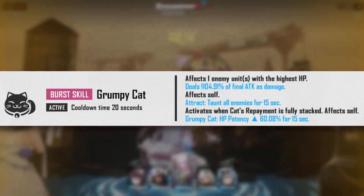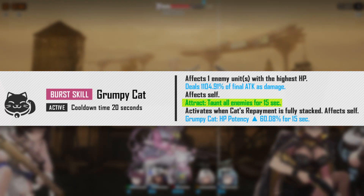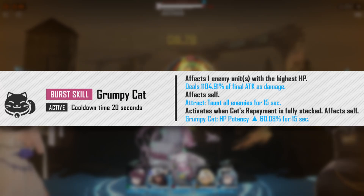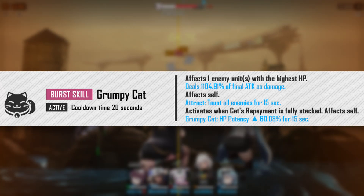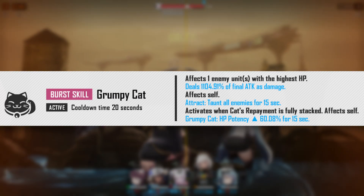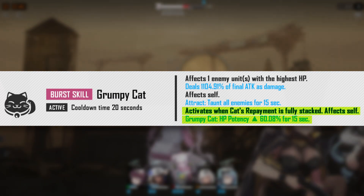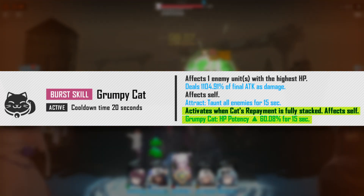Her burst also has an effect that lets her taunt all enemies for 15 seconds, which is really good — not only because the taunt lasts a while, but because it makes sense with her kit. The effects from her skill 2 activate whenever she is attacked, so having a taunt on her burst really helps. Lastly, the third effect from her burst activates when Kat's Repayment is fully stacked, increasing Nero's HP potency by 60.08% for 15 seconds, meaning she will receive more healing based on that value.